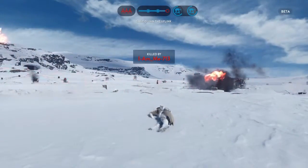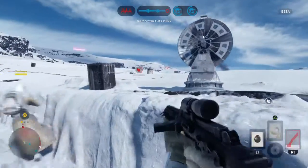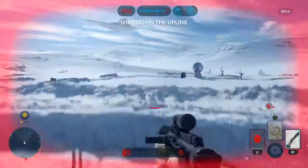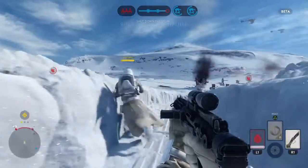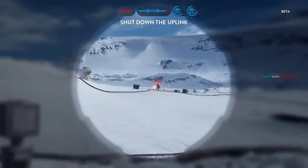The Rebels have taken control of the Uplink Station. Deactivate the Uplink Station — otherwise the Rebel bombers will use it to zero in on your location.